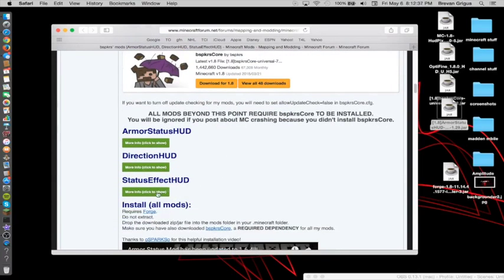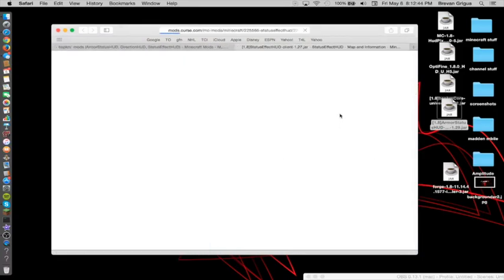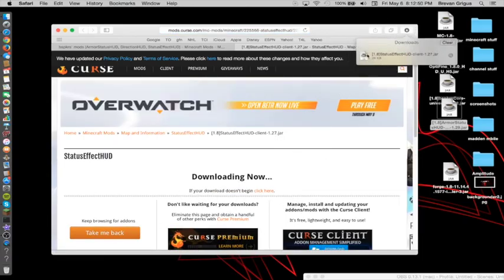And you go down to Stats Effect HUD and you just do the same thing. Scroll down to this, download for 1.8. And then you download again in like 3, 2, 1, and then here it is. And then you drag it out into here.